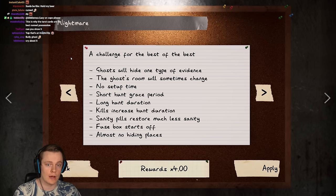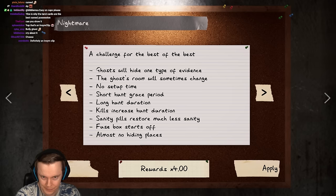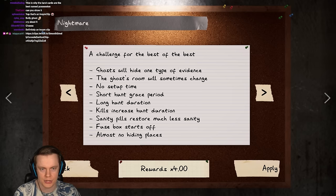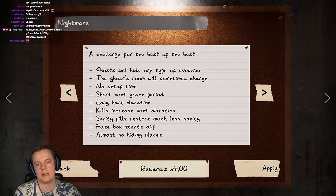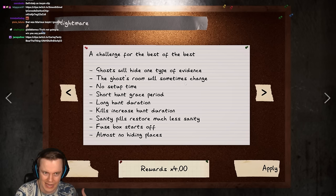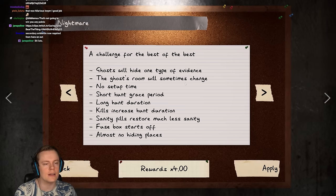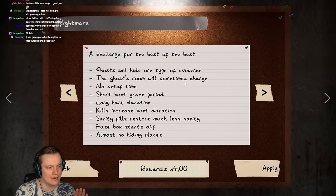Let's move on to Nightmare - a challenge for the best of the best. The ghost will hide one type of evidence - an extremely big change compared to professional mode, because suddenly you can't rely on the evidence items. Now you have to know ghost abilities and rule them out, which for a new player is like the complete no-go zone. Do not do this because you think you can just read the journal - the journal only contains like 20% of the information about all the ghosts.